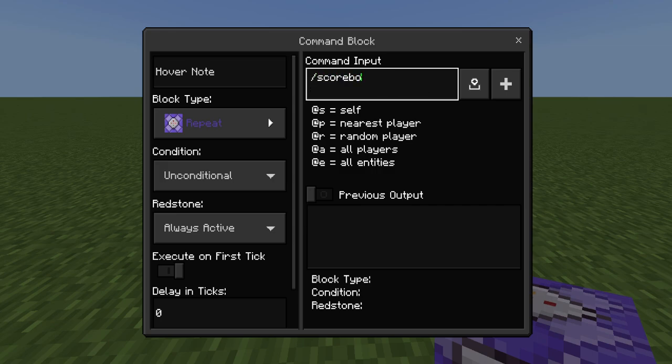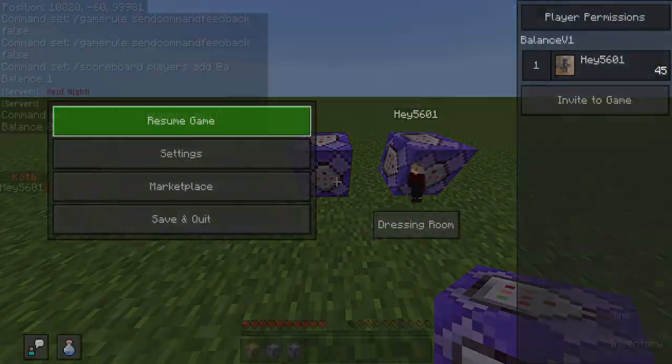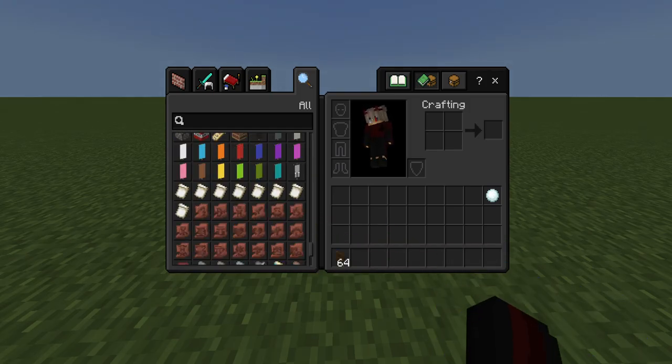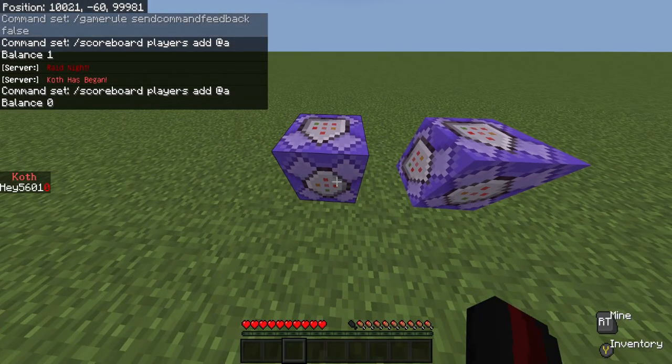Delete that, then do slash scoreboard players add @a balance zero. It'll add zero dollars to your account, your money account. I added one, so it added money to me.